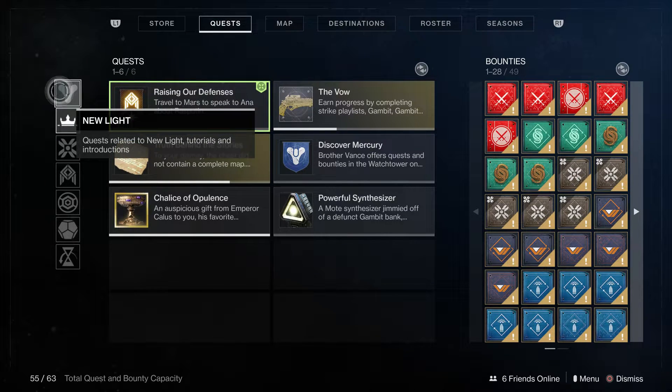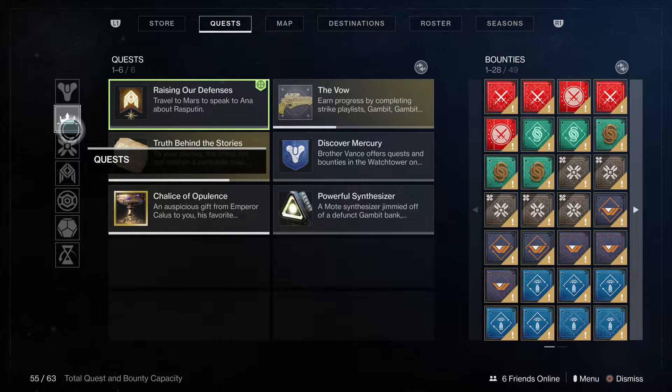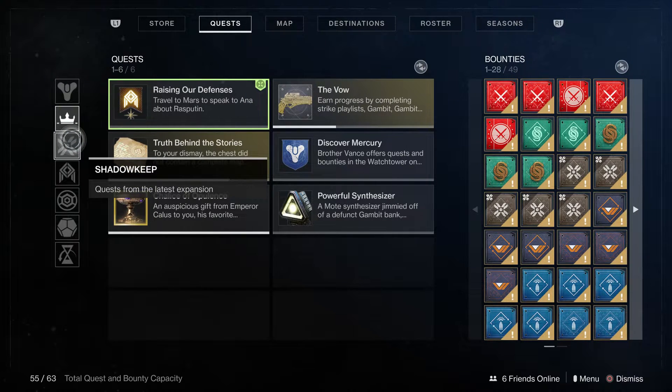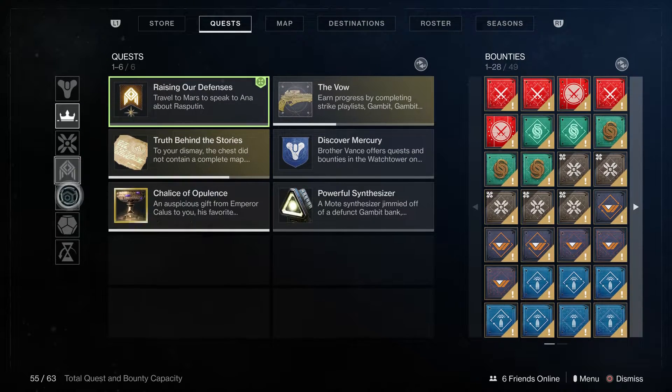The first tab is new light. Once you have completed all of the new light quests then this will disappear and it will no longer be there, and this will be your opening tab. If you want to go to specific areas or you're not sure what each quest is for, you can simply tab down and you'll see your shadowkeep quests and your seasonal quests.